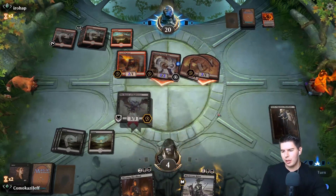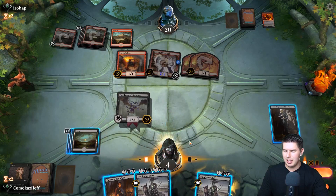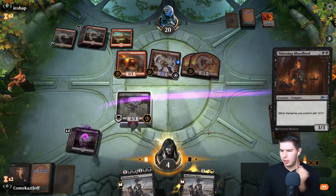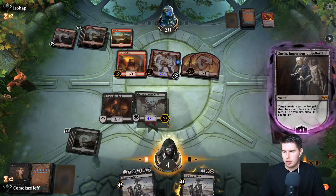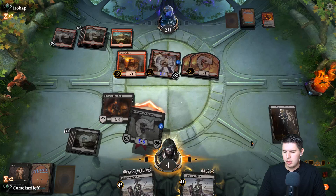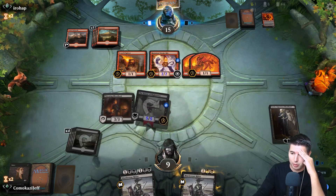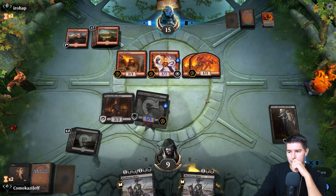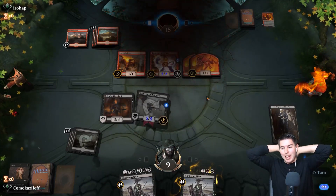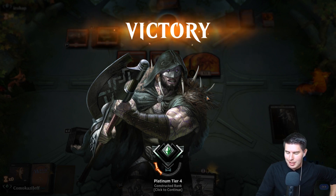Thirsting Bloodlord comes down - blood calls to your soul! We gain five life. We can block something with Thirsting Bloodlord - it's very dangerous right now with a lot of things they can play to straight up kill us. Opponent scoops! We were really banking on hope and prayers there. They had so many top decks to keep them in or even win the game that turn.